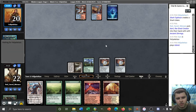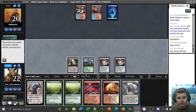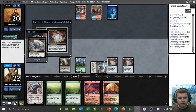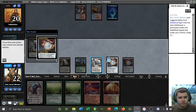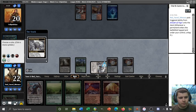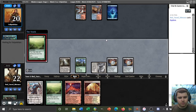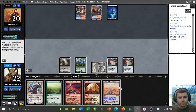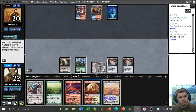Actually, we can only cast one Explorer, so... that still lets us play around Mana Leak though. Crumbling Vestige — we might as well get some mana ahead here. We'll Explore here. Field of the Dead. I don't see a reason not to Explore again — I don't know. Maybe exploring again would stop us from casting a Titan later on. I kind of doubt it though.